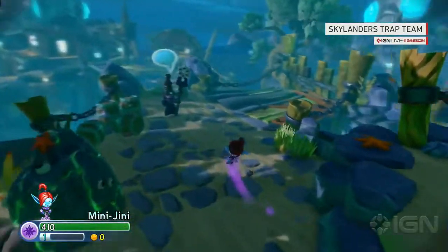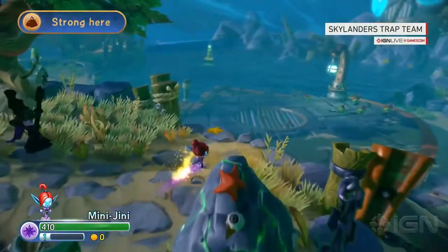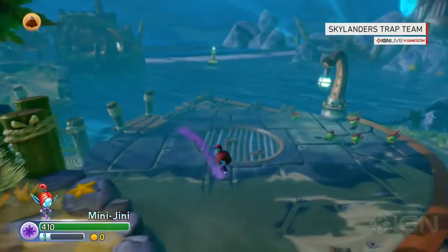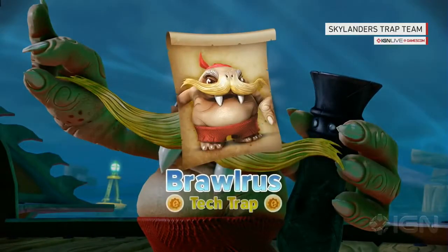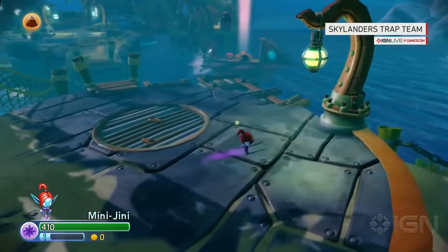We have the Skylanders, our new Trap Masters, the minis — characters we're showing off for the very first time as playable characters — and it's up to you to track down and capture these villains. We're showing off a brand new level called the Rainfish Riviera, and a brand new class of playable characters: the minis.